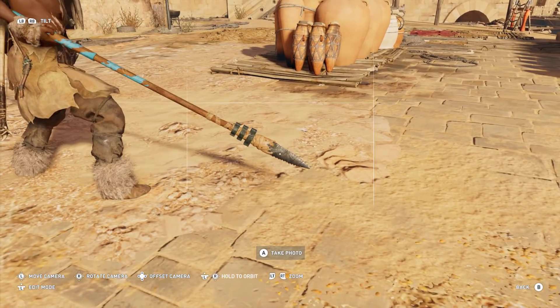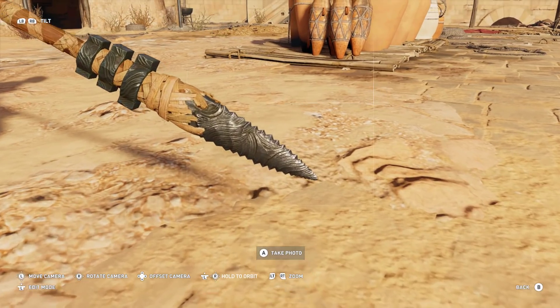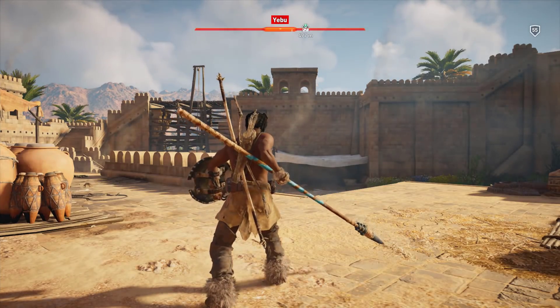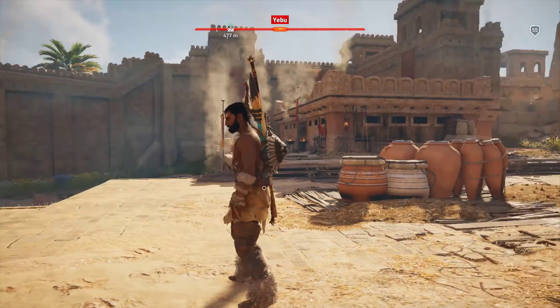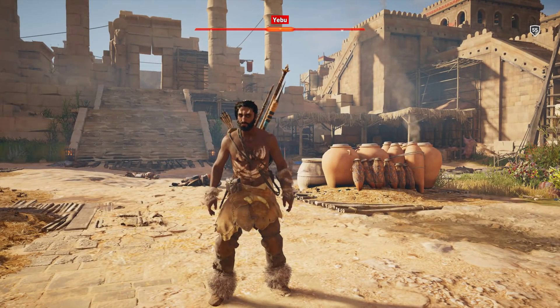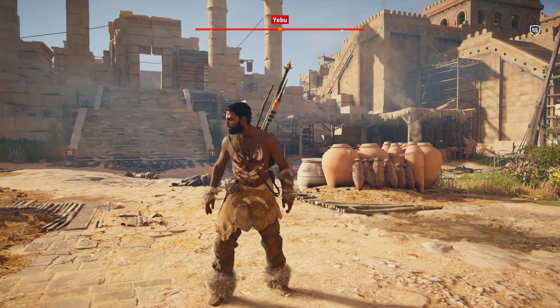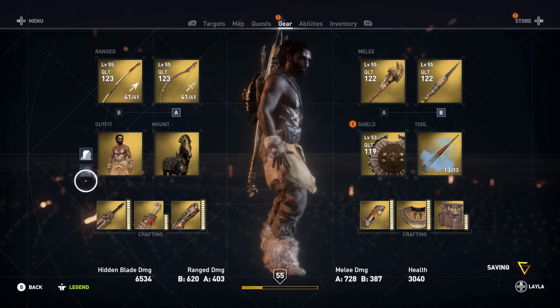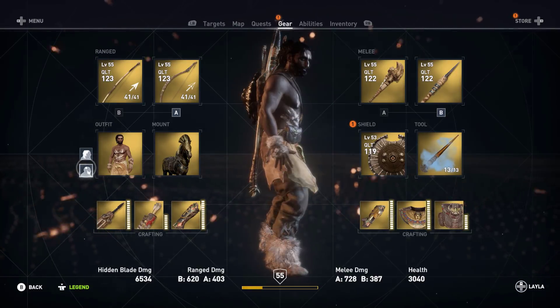Next up is the Flint Spear. This one looks nice — they've got some nice engravings down on the spear itself, and some nice spiked edges on the side there. It's my least favorite of the pack. It's got the 1 bleed, so 10% chance, and the 4 crit hit damage is kind of nice — 300% extra damage. But health for crit is meh.